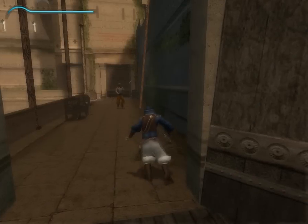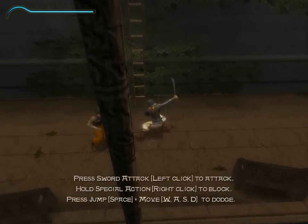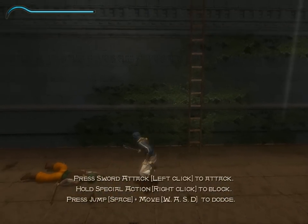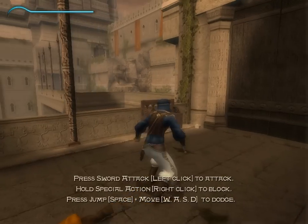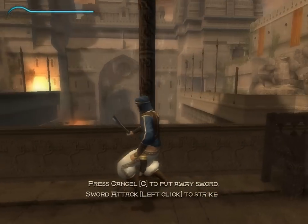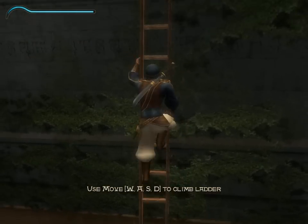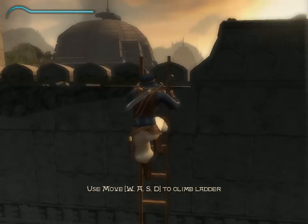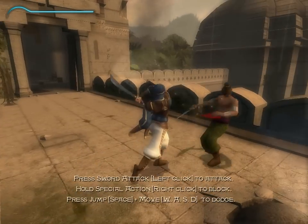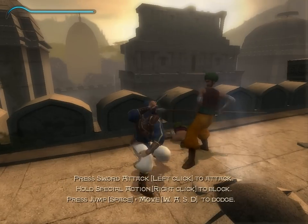So let's get into our first battle. This game is a mix between puzzles and action sequences — basically combat. Hold special action, right click to block.